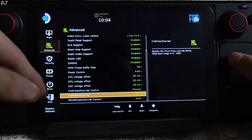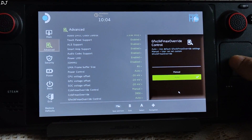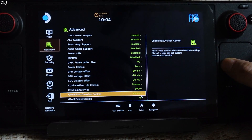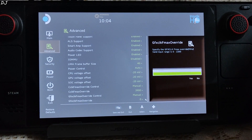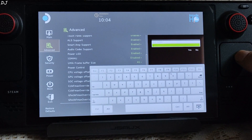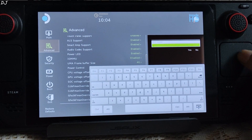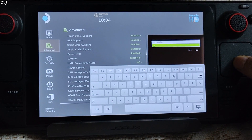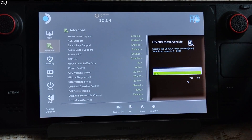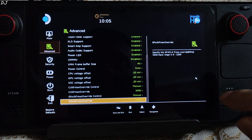Now click on GFX Clock Override and input the value. The GPU clock speed range is from 0 to 2200 MHz. I am using a 4 GB frame buffer size. I'll set the GPU clock to 1800 MHz. Save the settings.